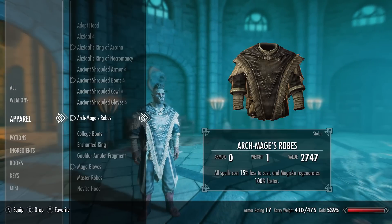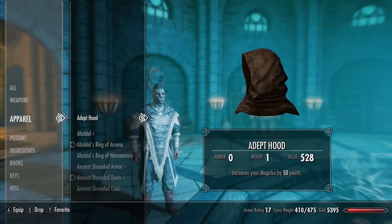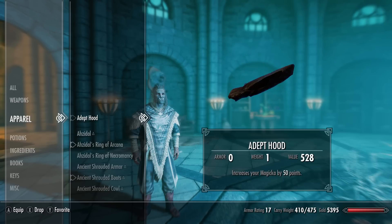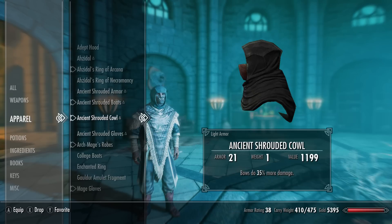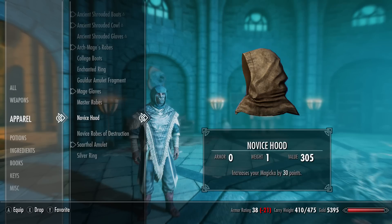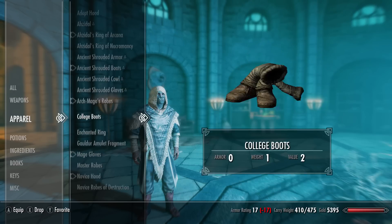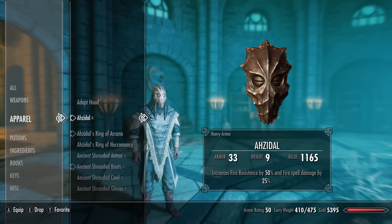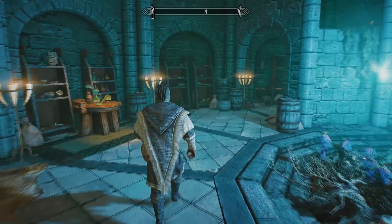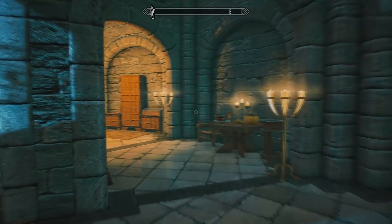As you can see when I put them on, this version doesn't have a hood, so you can actually just put on your own enchanted hood or even a heavy or light helmet - whatever you want. You could say this version is arguably better because it allows for more customization. For example, you can enchant your own hood using the dual enchanting perk in the enchanting skill tree to give it Fortify Destruction and +50 Magicka as well, making an even more powerful combo than you'd get with the standard Archmage robes.